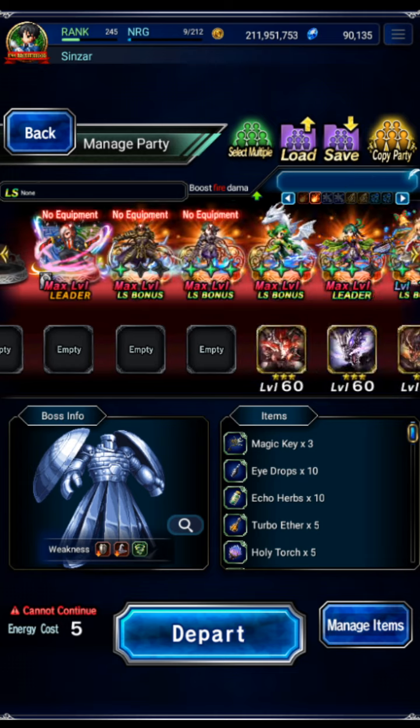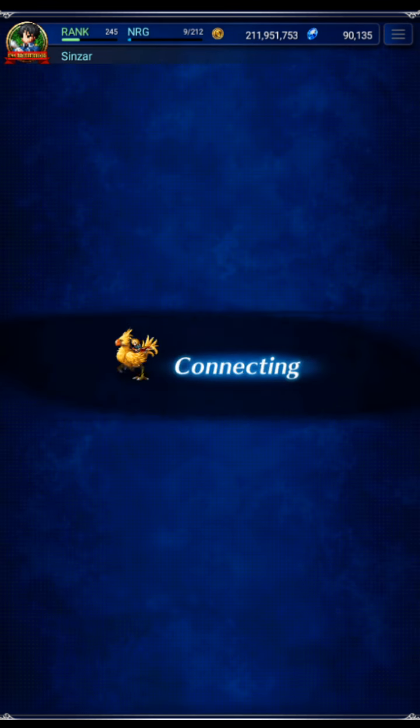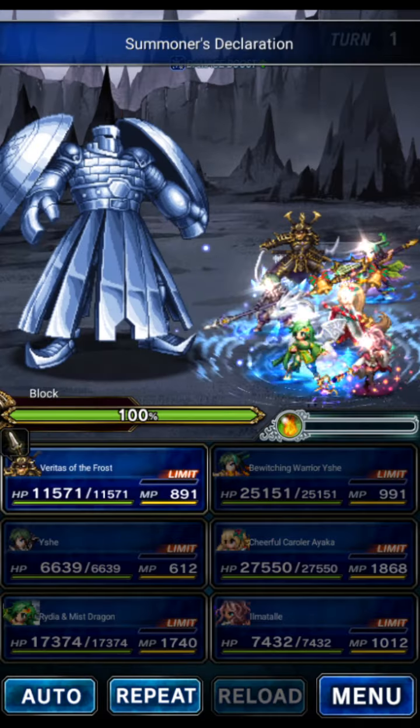Now we're also going to do a mage party just in case they ever go back to pure mage stages. Here is our ice party. We're going to be using Yish and Ayaka to deal the majority of the damage. Redia for a little bit of damage but mostly the field. Frost Veritas for the complete all-in-one ice support — he does attack and magic buff, ice field, ice amplify, and LB damage. Yish for breaking and a little bit of chaining. The newer Yish is going to be the leader as well as some damage. And Ilmatil is our automatic omni-killer as well as a support chainer to get that 100 count chain score.